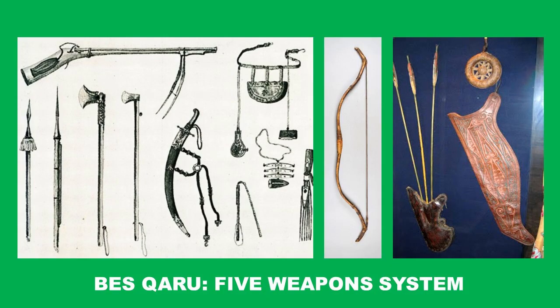Hi there. I'm continuing where I left off in the previous chapter, talking about Kazakh mounted archer tactics. We'll start with the description of the five weapons that I mentioned earlier as the five weapons martial arts system. It's often mentioned in the oral tradition and epics that all warriors must master five weapons in order to be proficient.